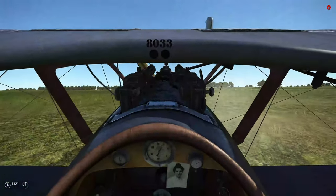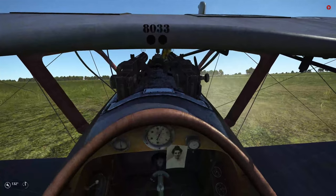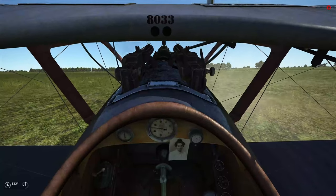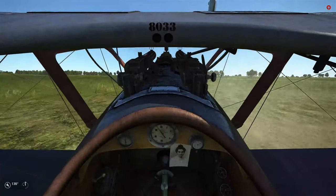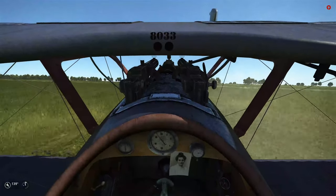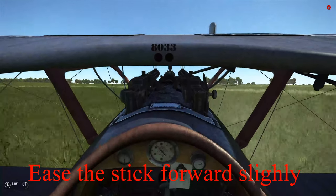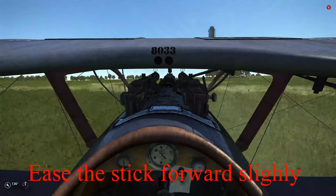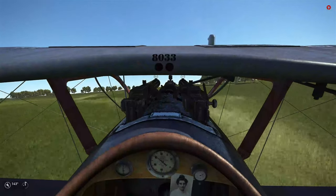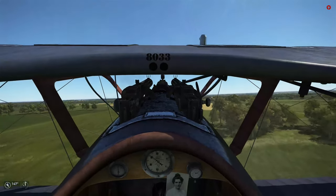For the takeoff sequence we're going to try to keep it straight by using the rudder as we add the power — so as we add the power I'm going to add a little bit of right rudder. As we go a little bit faster you feel it starts to get light, so then tip forward on the nose just a little bit until you can see just over the nose. Then just hold the nose up slightly and we're airborne. There's no gear to worry about, no flaps, nothing else.